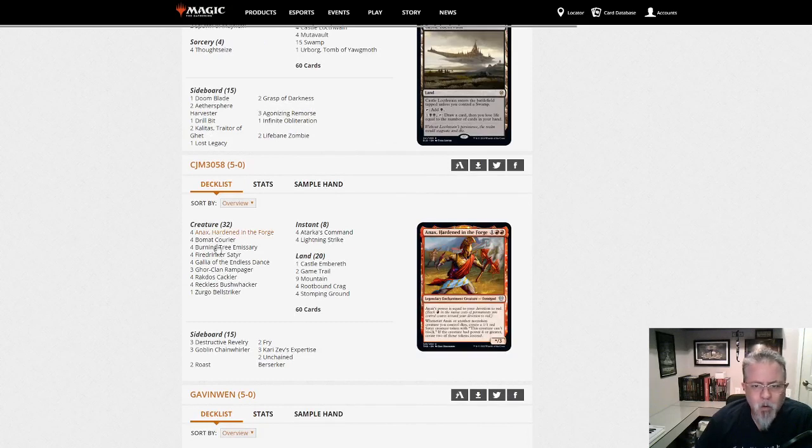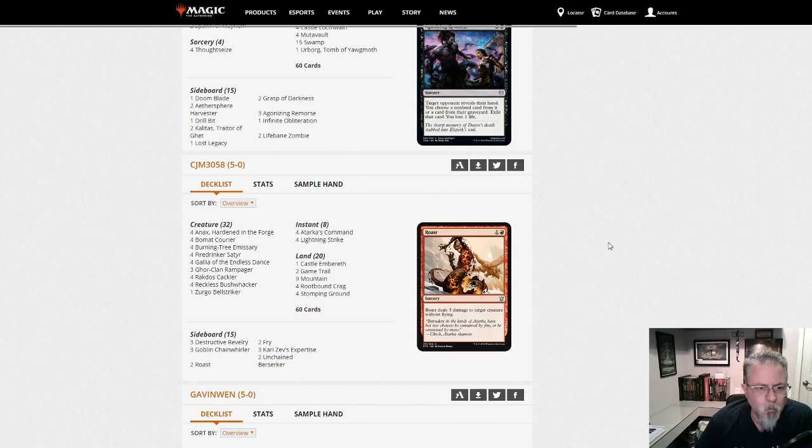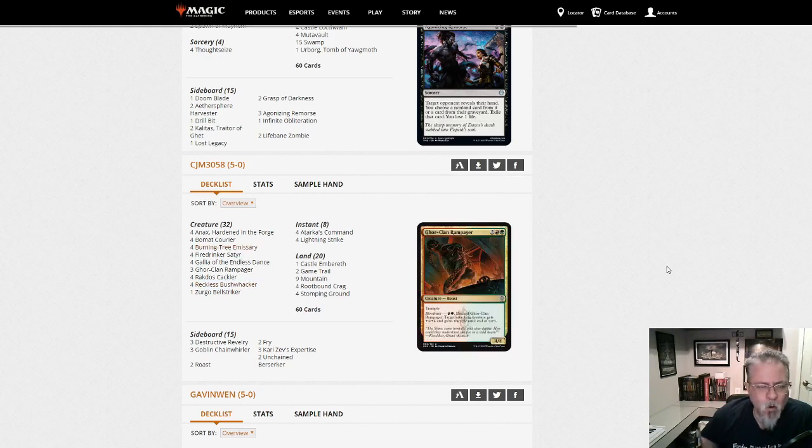Another red-green aggro deck — this one is the Atarka's Command version. This is the last deck I played in paper, for the most part. Bushwhacker, Burning Tree Emissary — I attacked for 11 on turn 2 with this deck once. It can do some very explosive things.